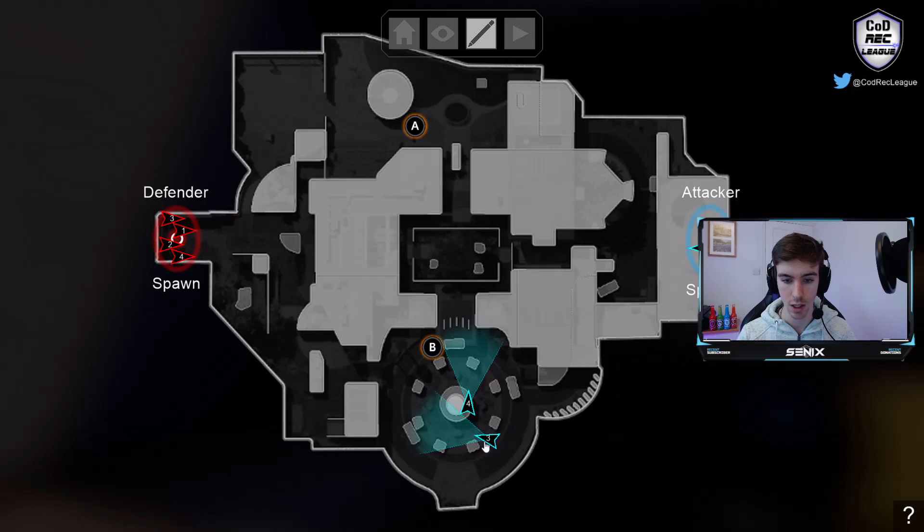We have another person push up and they essentially stay in the bottom area, just on the steps, and they watch the front side — for instance, if anyone pushes out top laundry or to the back spot there. They just play the information there, play quite safe. Normally these are sub players that push up, because you want your ARs a bit further back. We normally send one person up to the top room up here, who can watch top bedroom and the push down the front way from the enemy spawn.